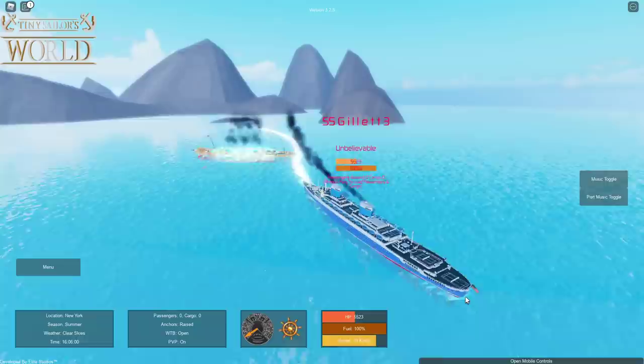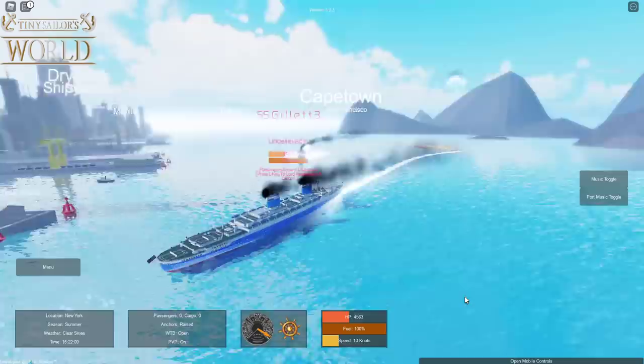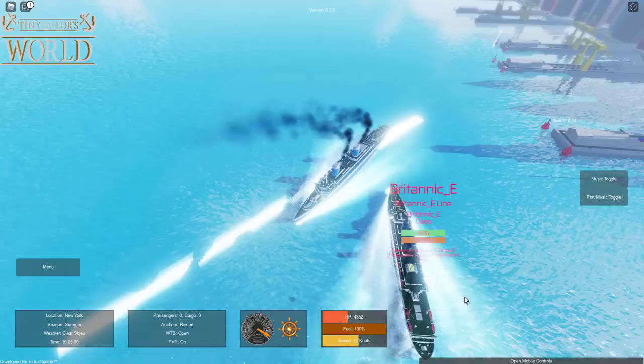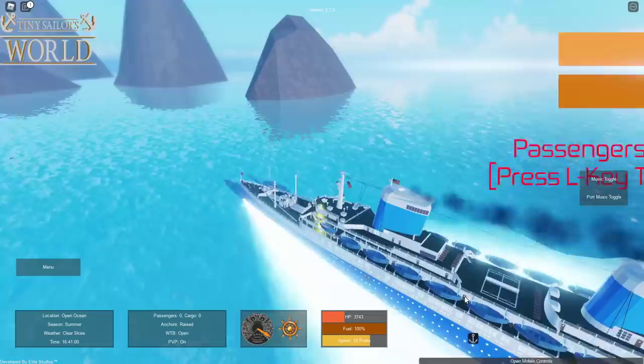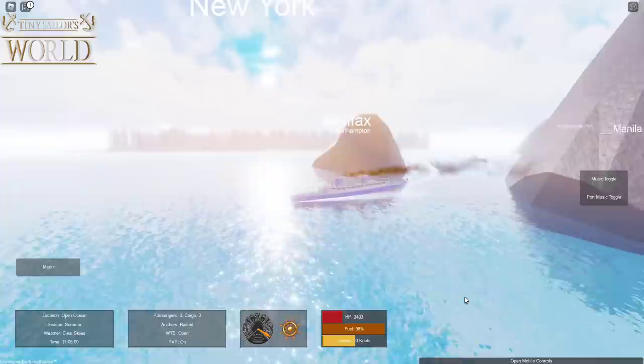There we go — his funnels have collapsed, Centrics is sinking! That's one ship down. Now we've got the Britannic Enthusiast still sailing. I'm taking on water fast, but not as fast as Centrics going down — you can actually see the lifeboats lowering, which is super cool. I keep crashing into him for good measure. My ship is getting lower in the water.